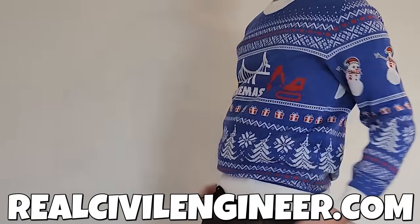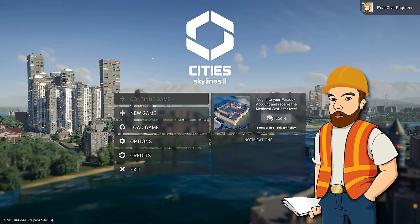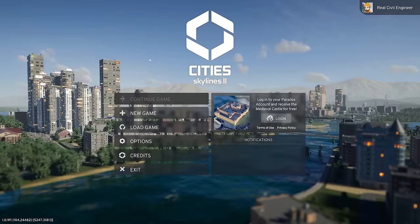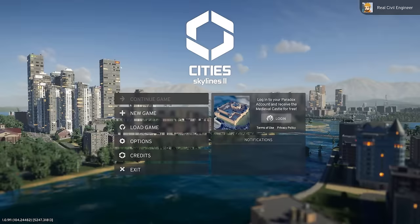Head to realcivilengineer.com to order your knitted bridgeman sweater now. Hello fellow engineers and welcome to City Skylines 2, where today we're going to be taking our city building underwater as we attempt to engineer an Atlantis style city.